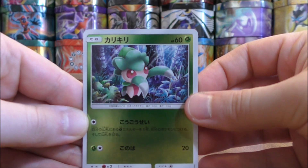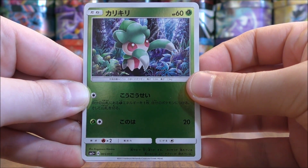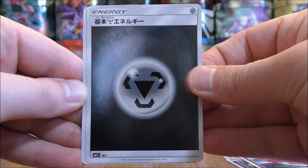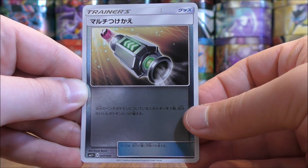The final pack in this booster box starts with Fomantis. Cosmog, Oricorio, Metal-type Energy, and the final card would be a Trainer card, Multi-Switch.